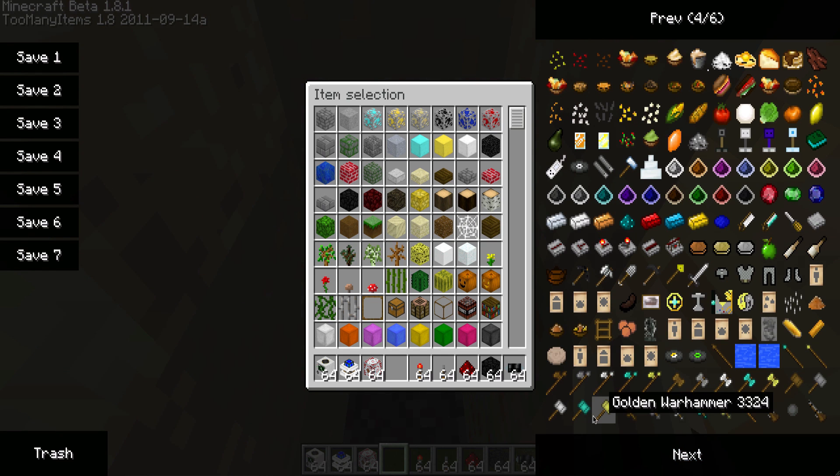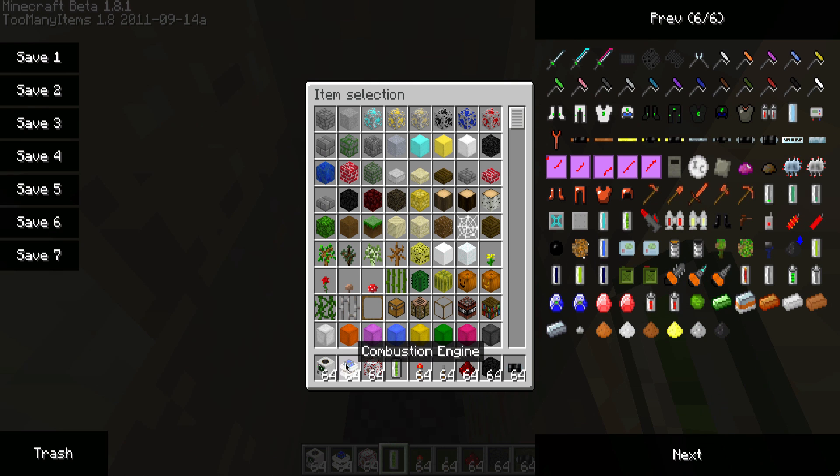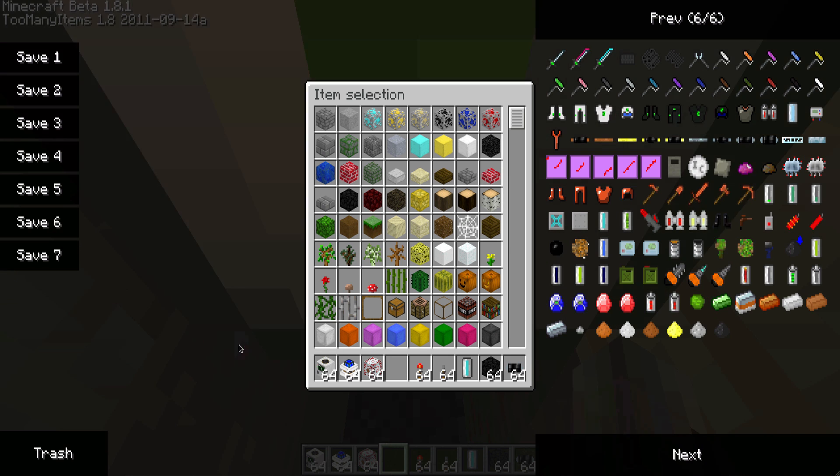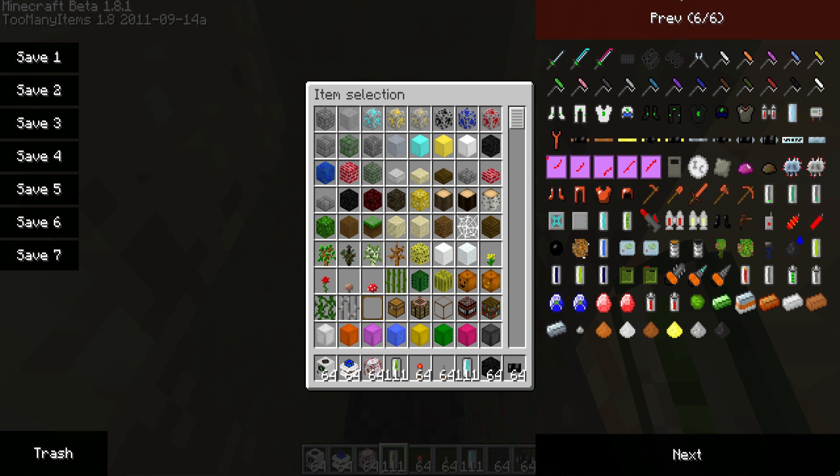Coolant cells and actual uranium cells. Let's see if this will work. I don't think we need red steel. We need these coolant cells right here. I need that, and this, and we need some water.